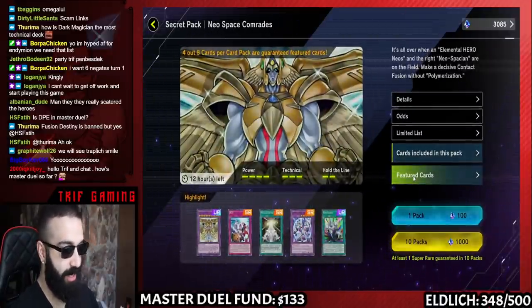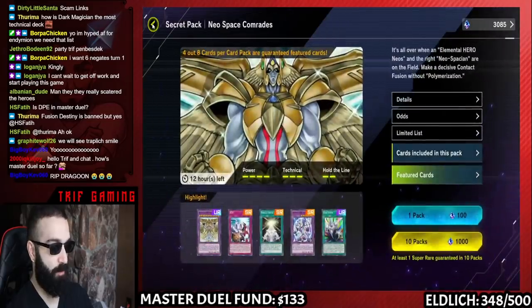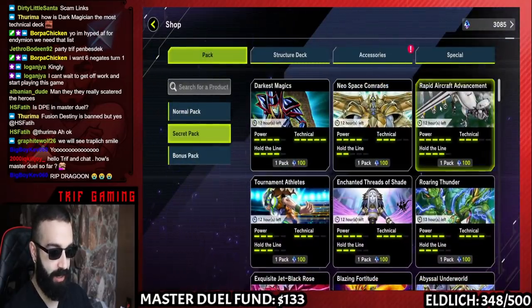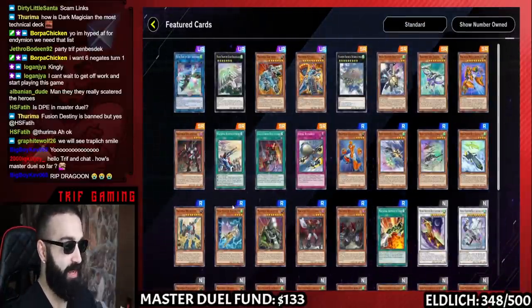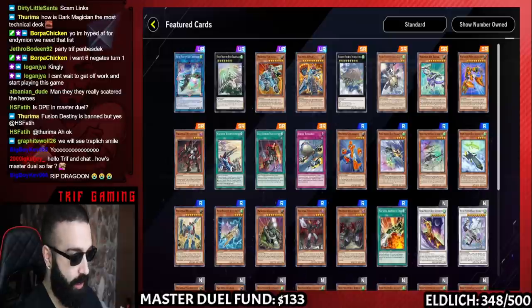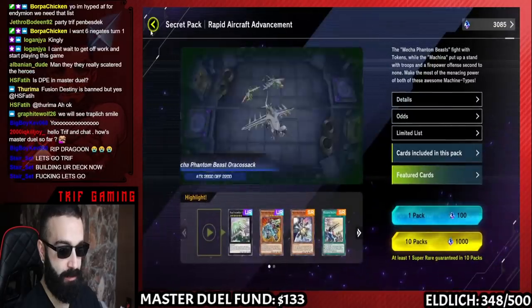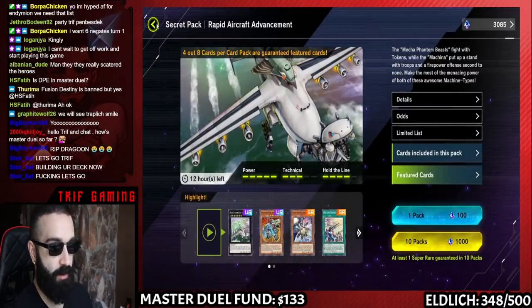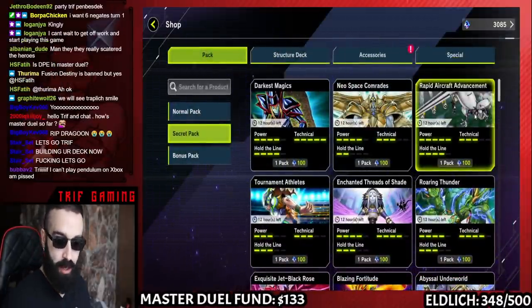So Neo Space Comrades, as mentioned, has Neo Space cards. The only cards I'd highlight as insane staples are Neo's Fusion and Elemental Hero Connector. This set could also come up if you're planning to play a Souldag or any Warrior deck, and Rapid Aircraft Advancement is here. If you want to play a Machina deck or any machine deck, this could come up — and O-Lion and Auradon are in here, which is absolutely incredible.